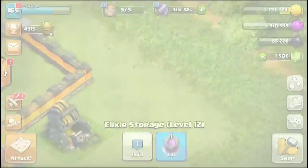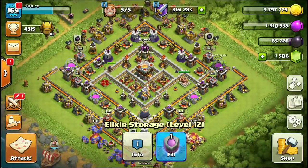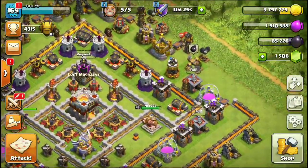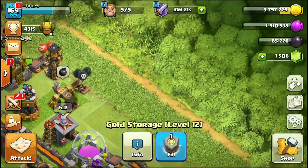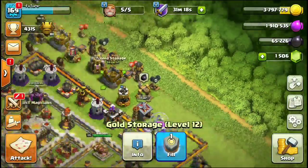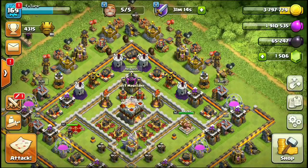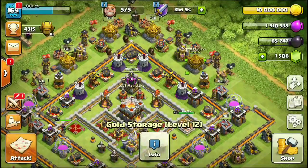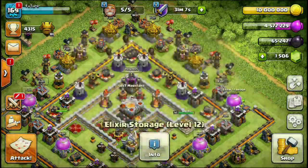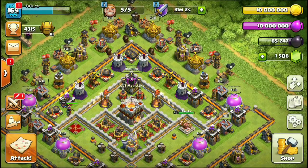You can see this fill option - it's a fun option. We have got this option in gold too. Where is the gold storage? This is our gold storage - same fill option. This is like Runes of Dark Elixir, but these are Runes of Elixir and Runes of Gold.